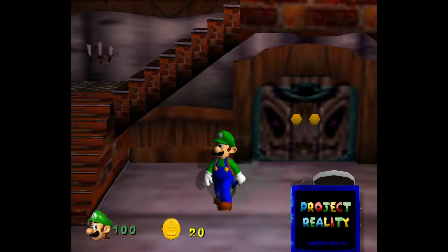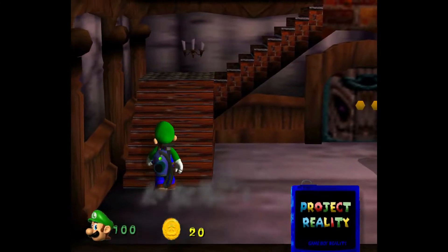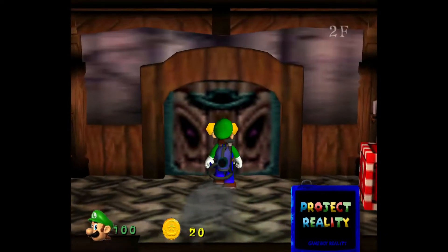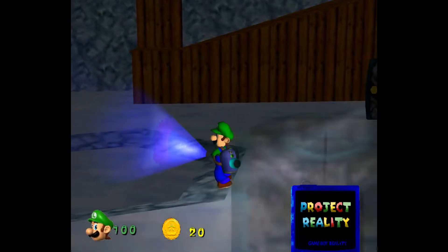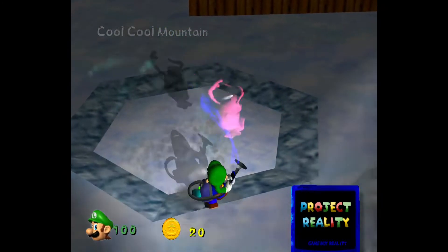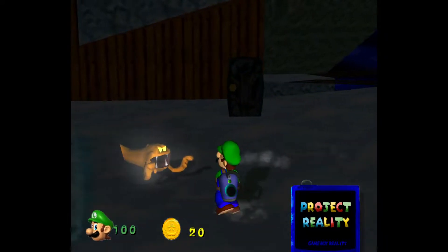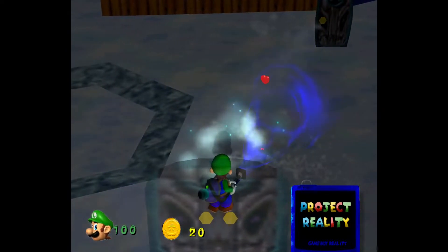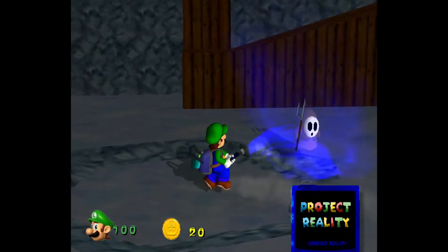They also added a coin counter, which I remember being in the Beta Mansion. The first room we're going into is called Cool Cool Mountain. They gave us the enhanced vacuum as well — that's pretty nice. These ghosts have 30 health; usually the strongest have 20. The vacuum makes a different noise when you suck them up.